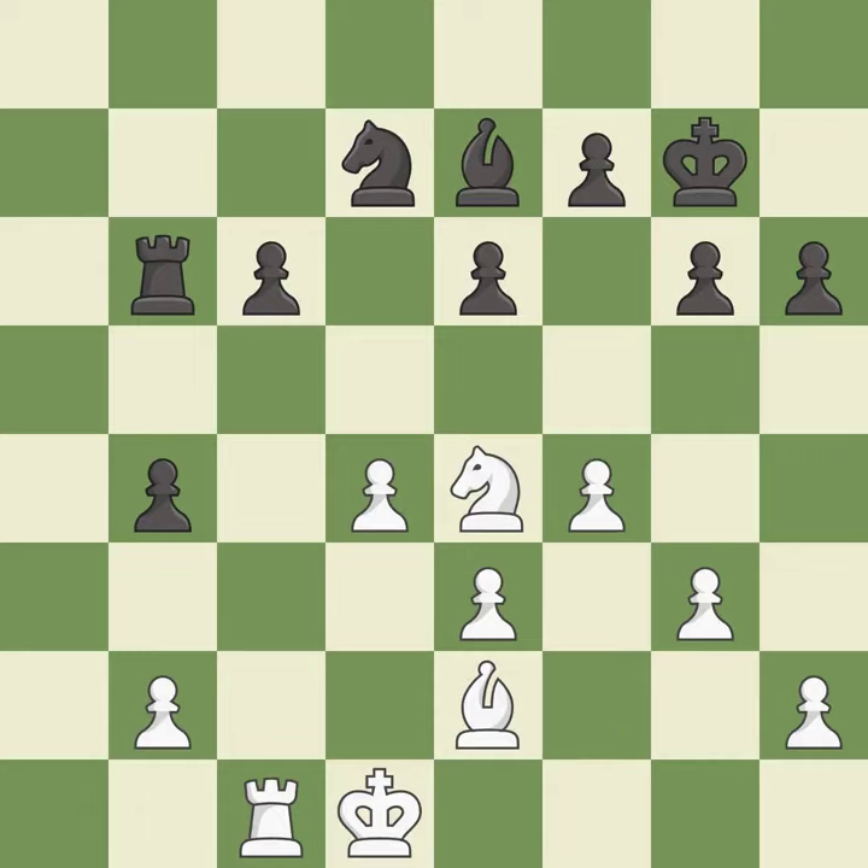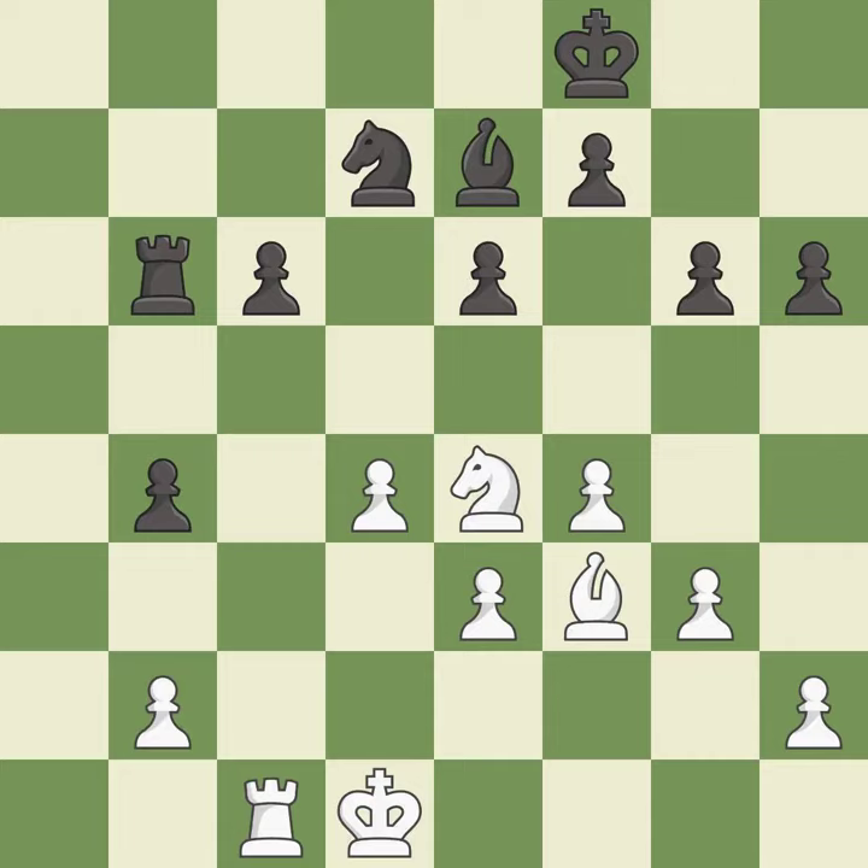This is a fair move — it is good. This threatens to kick a knight — it is an inaccuracy. This threatens to reveal an attack on a pawn — it is best. The rook is now on an open file, which helps control squares across the board — it is best.